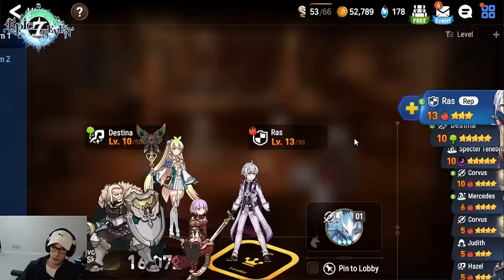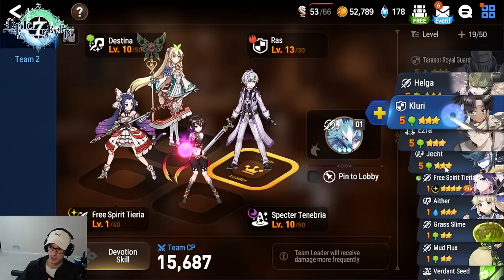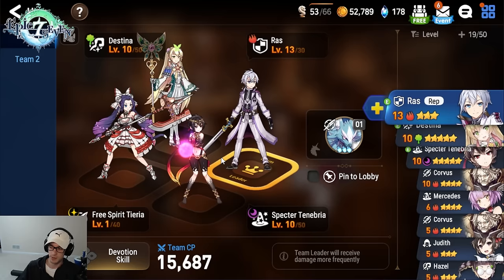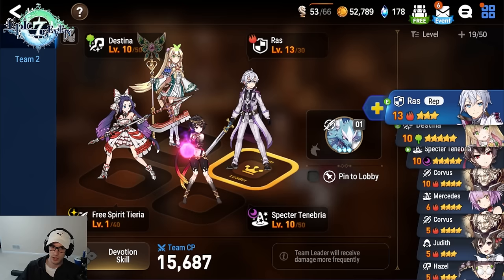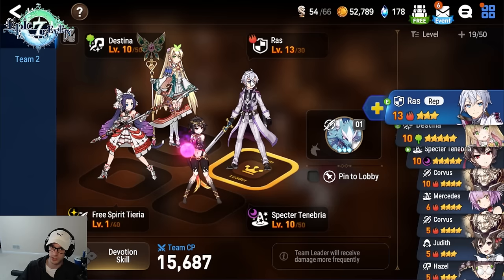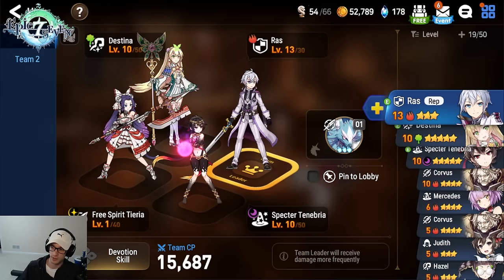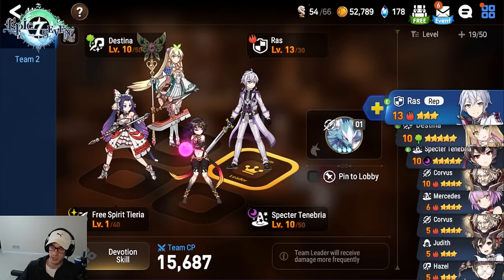Now let's set up our story-clearing team. It's going to be Spectre Tenebria and Free Spirit T-Area — we use her because she comes Plus 15 with already maxed skill awakenings, which is amazing for a damage dealer. This will be your team. The only things you might change are Raz for Krozet if you got him, but we need to six-star Raz anyway so having him go through the story is fine. The only thing I'd trade Destina for is Tamron, and we will be doing that at the end of this video.